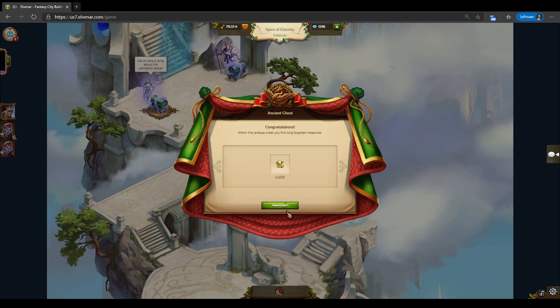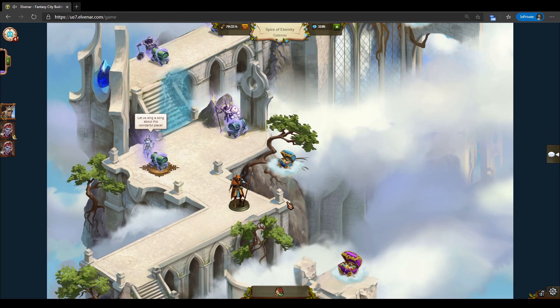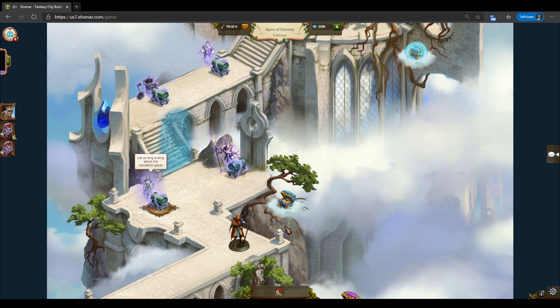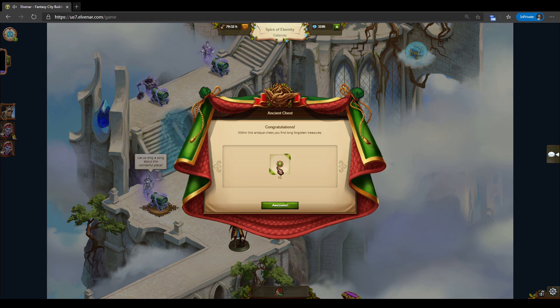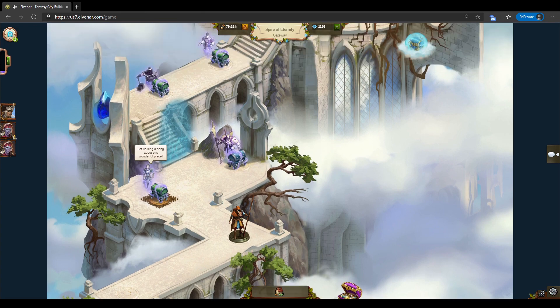Another mystery chest — wow, that's one of the best runs I've had in a while. As you can see, we now have four chests at the same time, so there will be no more chests — we have to open some. Let's open this one. We got 15% portal profit, which is entirely useless in chapter four.